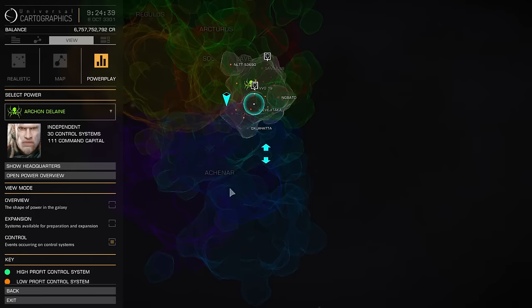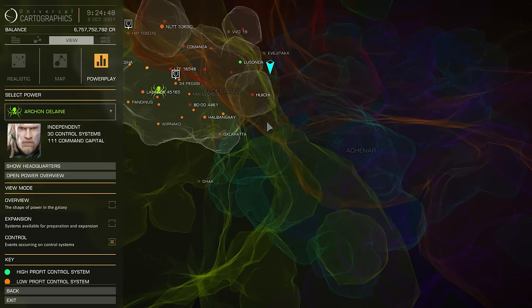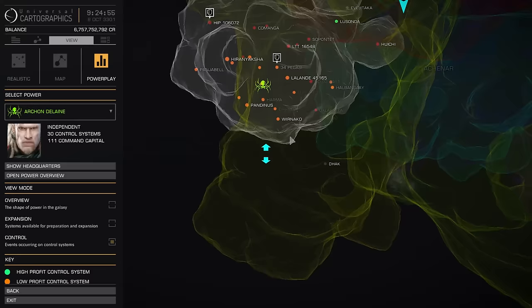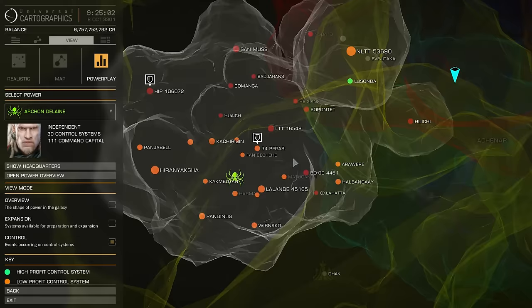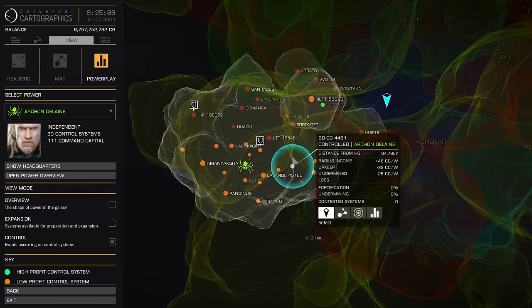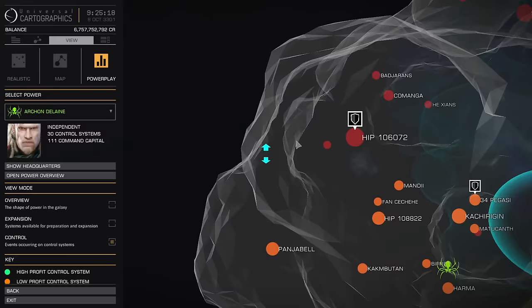Use this information to find trade routes. You'll find many different 10% or 5% increases or reductions in prices across powers. If you need ships or modules, go to Li Yong-Rui — the 15% discount is impressive. If you want even more, pledge and work with merits. But in my opinion the easiest trade route is: go to Zemina Torval or Denton Patreus, buy imperial slaves, and sell them at Archon Delaine or Pranav Antal black markets. Also know that if the faction owning a station is in civil war or boom state, commodity prices, supply and demand may change. Use powerplay to your benefit.